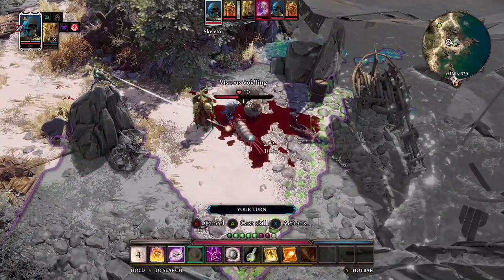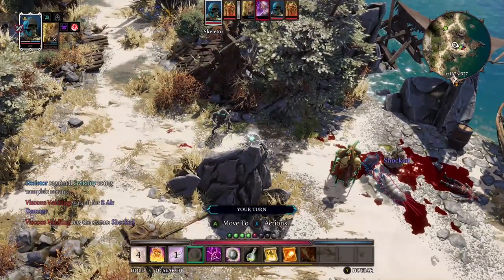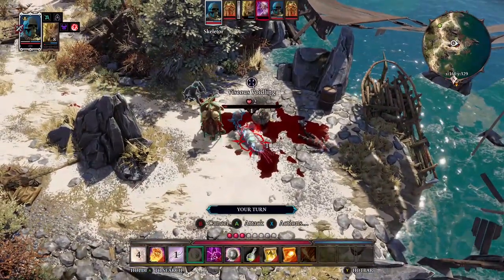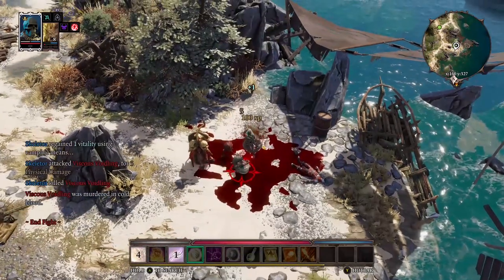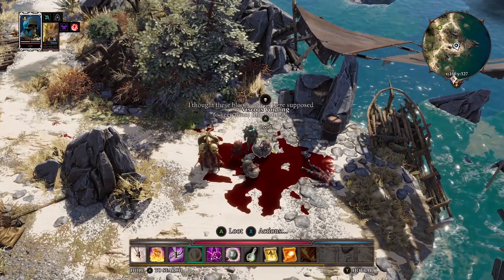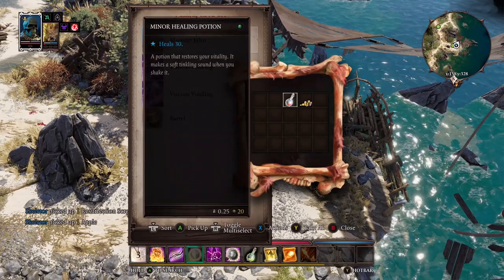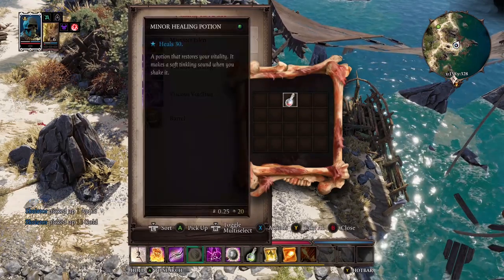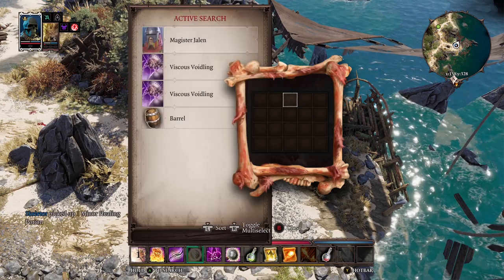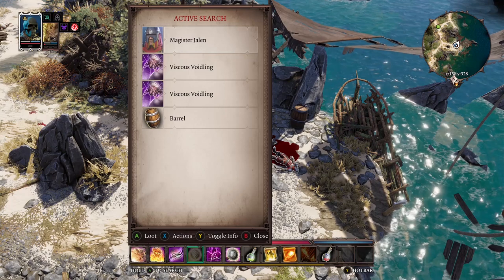He's got another attack coming in. He's pretty much dead with no armor left. Because I'm undead, healing potions actually hurt me, but poison heals me. So regular heal potions hurt, and poison heals - that's an important mechanic for my undead character.